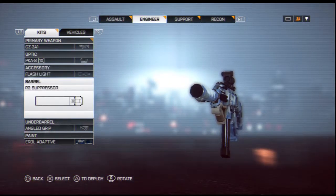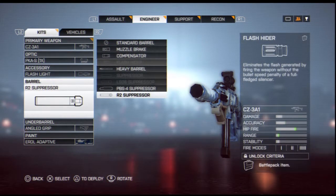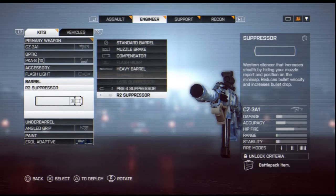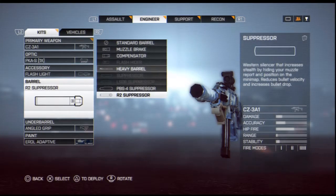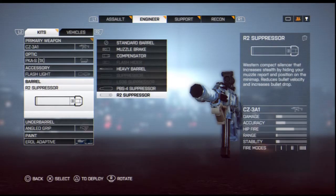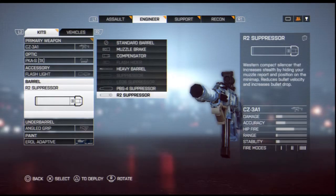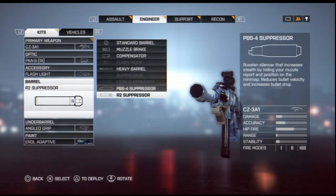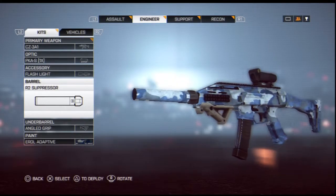The next thing is the barrel — I use the suppressor, though you can also use the flash hider or heavy barrel. I use the suppressor because I want to keep my stealthiness and stay off the minimap. All suppressors have the same effect with no real difference between them, so use whichever you want. I personally like the R2 suppressor because it feels like it shoots very smooth. Install a suppressor to keep yourself hidden so nobody can find you.